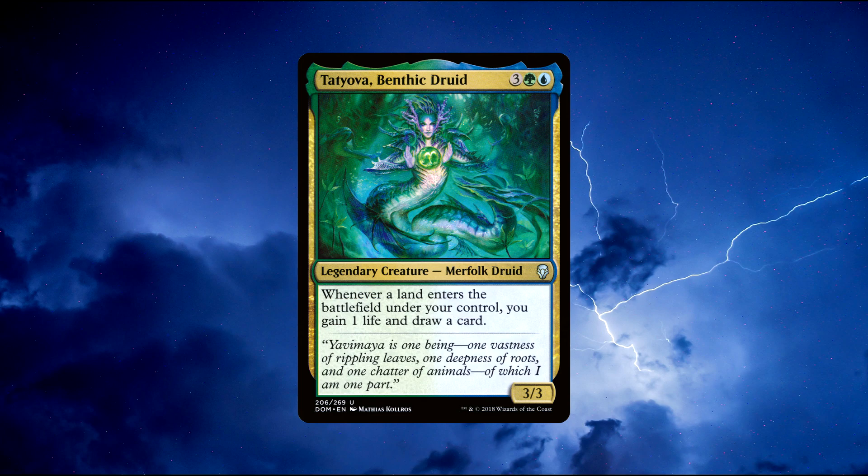Can you imagine if this card said whenever a land enters the battlefield, full stop? Can you imagine that? That'd be so OP. But anyway, under our control only. So Tatyova is a very powerful merfolk creature. In fact, she makes an excellent Commander.